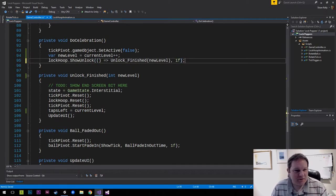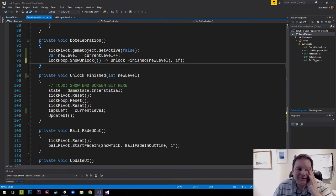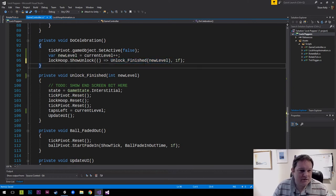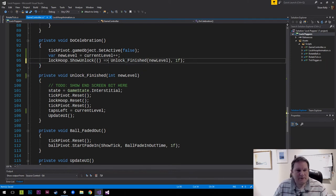For those of you who are thinking this is some kind of crazy magic - this is me creating an anonymous function that doesn't take any parameters, and what it does is it calls this function here. It's kind of cheating because I really want it to call this function, but this function takes a parameter because showUnlock itself takes a System.Action 'finished' which has no parameters.